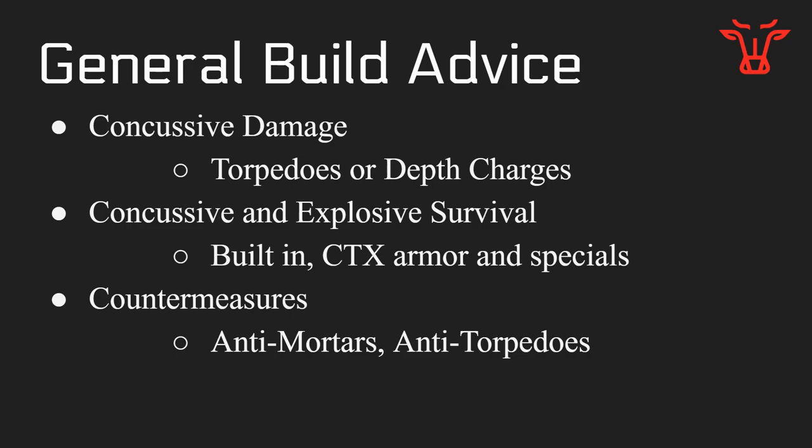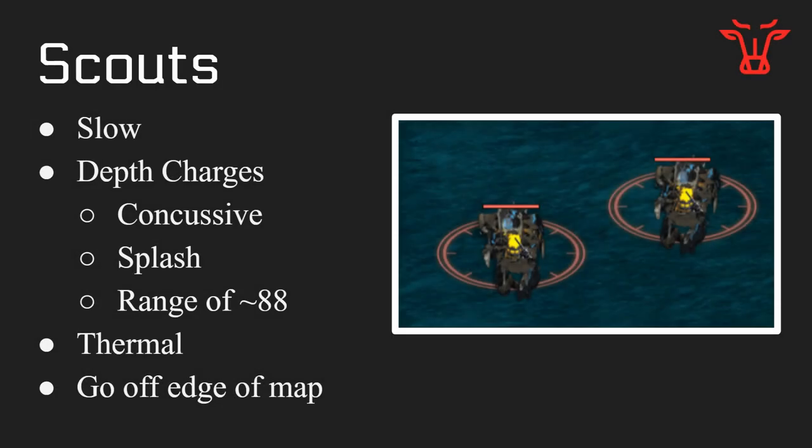Now that we know what we're bringing, let's figure out what the enemy is bringing. The first enemy ships are Reaver Scouts. They're fairly slow — you can outrun them even with just a basic Riot build and one engine. Hyper 30 isn't needed although it will help. These scouts are slow and they have depth charges which are concussive and splash, so Evade will not help. However, moving quickly away from where they shoot at high speed will help, and Hyper 30 will help by moving away from these in addition to whatever splash damage reduction specials you have.